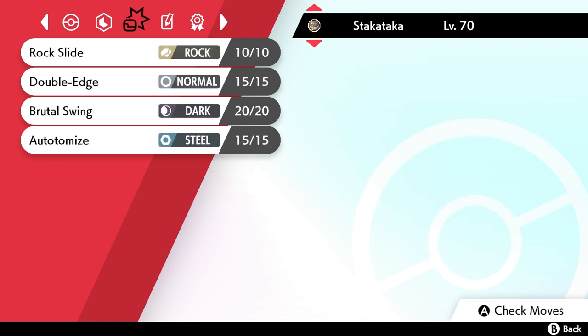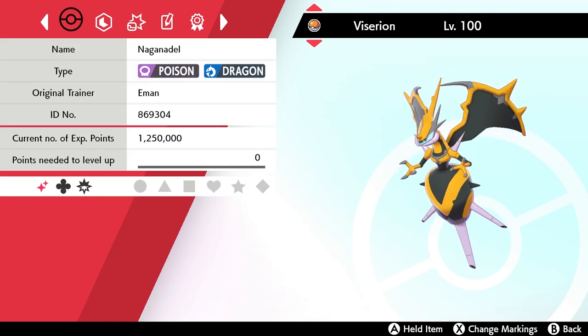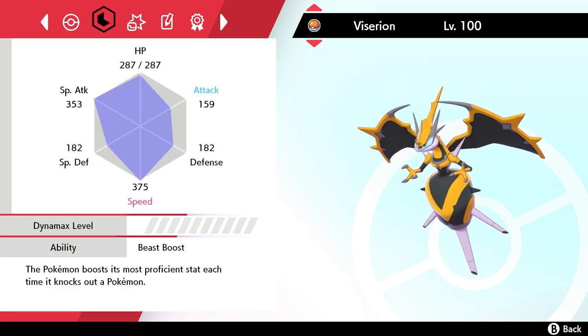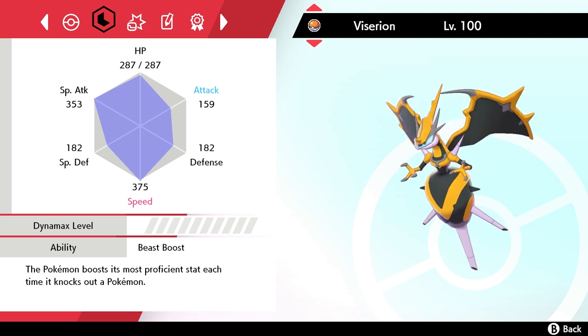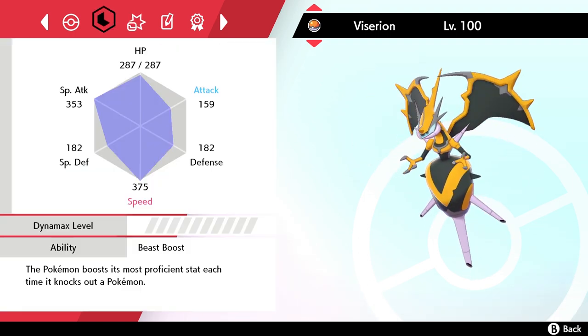NagaNadel, the evolved form, is really, really powerful. It's a Dragon and Poison type, it's really fast — I believe it has a base 121 speed stat, correct me if I'm wrong — as well as a pretty high special attack stat. So this is a really, really powerful Pokemon.